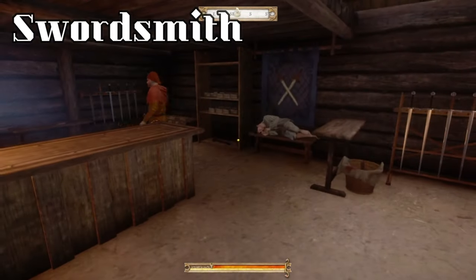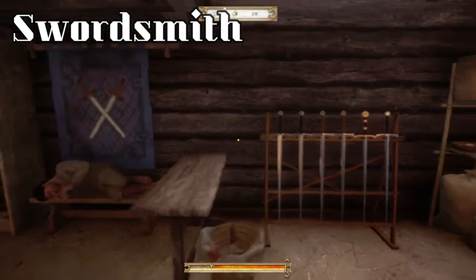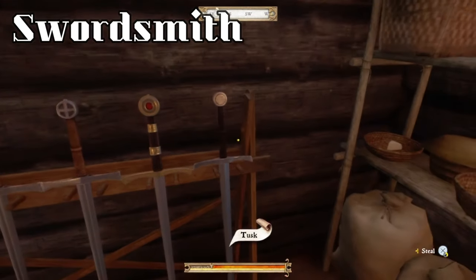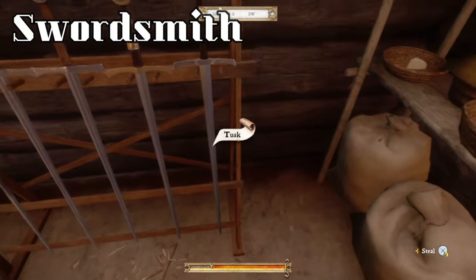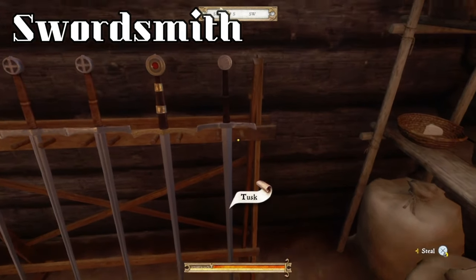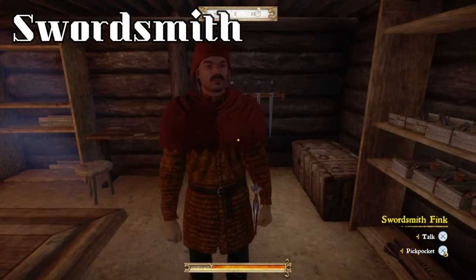So you walk inside and look around. I have Swordsmith Fink here, so you'll only see that if you have him as well. But there's a large selection of swords here — in my opinion probably one of the best out of all the Swordsmiths in the game. And right here you're looking at your new unique weapons. Just like the armor shop had the shield, this has the Tusk. I'll go into the shop and read the description from there.